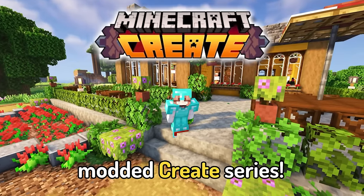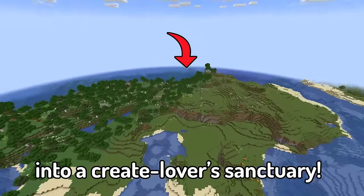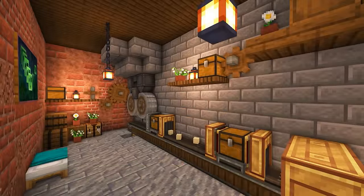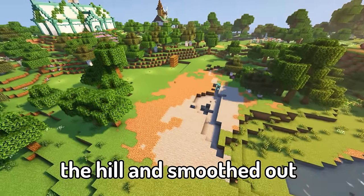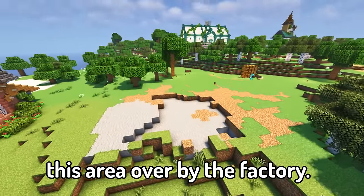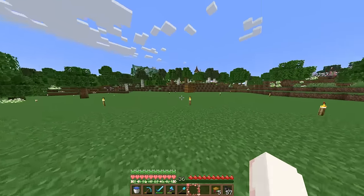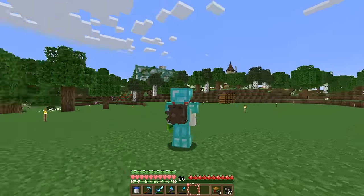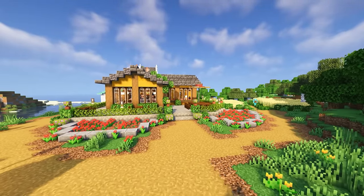Hey everyone! Welcome back to our modded create series where Blockdown and I are transforming this island into a create lover's sanctuary. In between episodes I filled in this water ravine and then I took down the hill and smoothed out this area over by the factory. That's so we have a lot more space, because I am tired of cooking food and I want to find a way to automate it today with the create mod. I think a create powered restaurant would be pretty cool in this space.